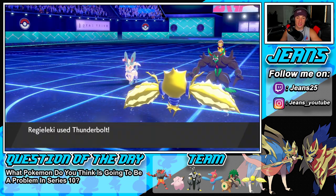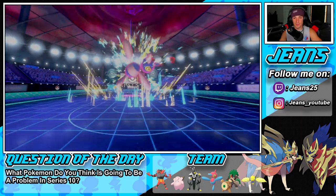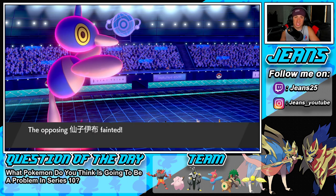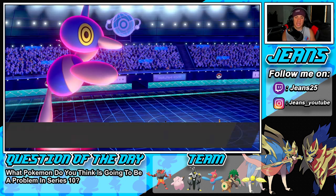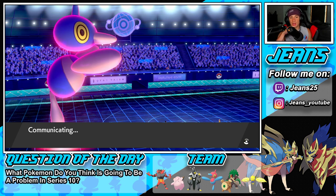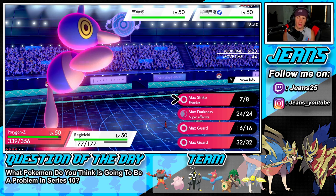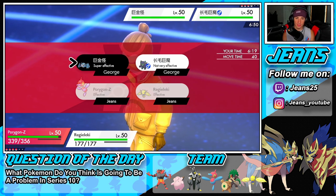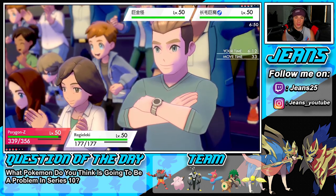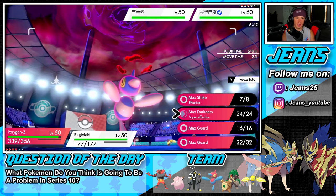Regieleki is going to be able to soak up that special attack. I'm hoping this Max Strike picks up the KO — it's got STAB, Life Orb, and Adaptability. We get rid of the Sylveon so no Yawn, and we get that speed drop onto the Grimmsnarl. Even though it doesn't have an attacking move, it does have Spirit Break which can lower my special attack, so maybe we have to deal with it. He might have brought the Metagross, which could be scary. Yep, there's the Metagross — and he's obviously going to Dynamax that Metagross. I might just go Max Darkness.